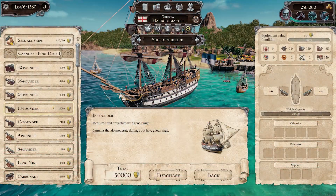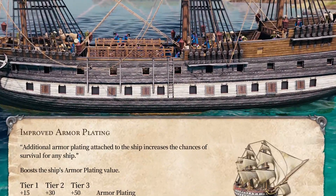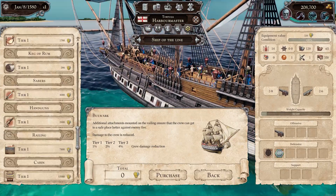With improved cannons, you can increase your striking power against your opponent's ships. However, to prevent your own fleet from sinking too quickly to the bottom of the sea, it is important to also pay attention to your hull and strengthen it.